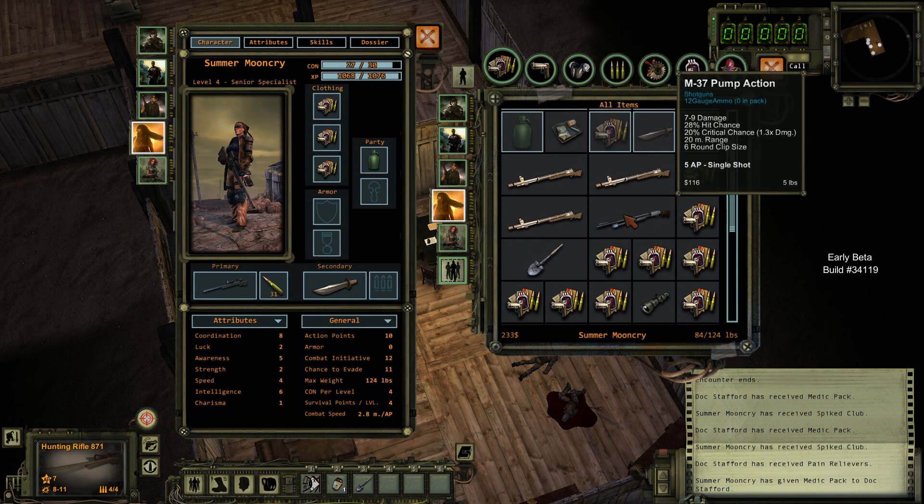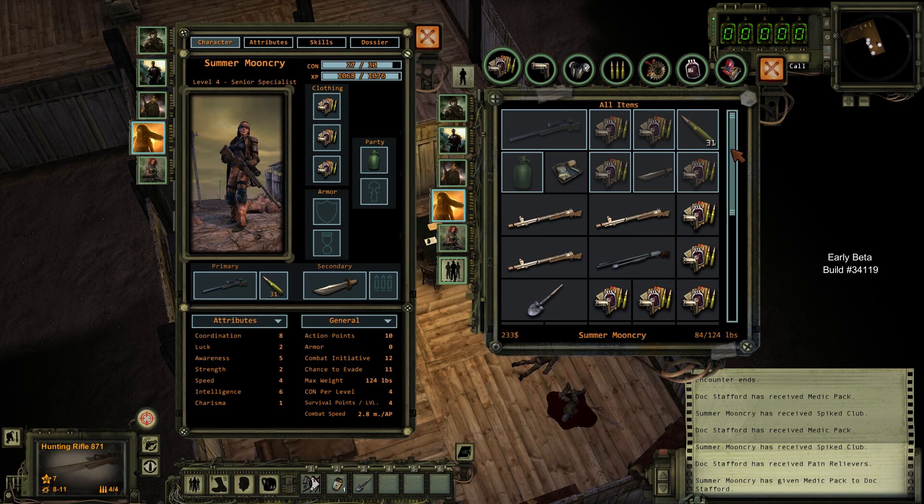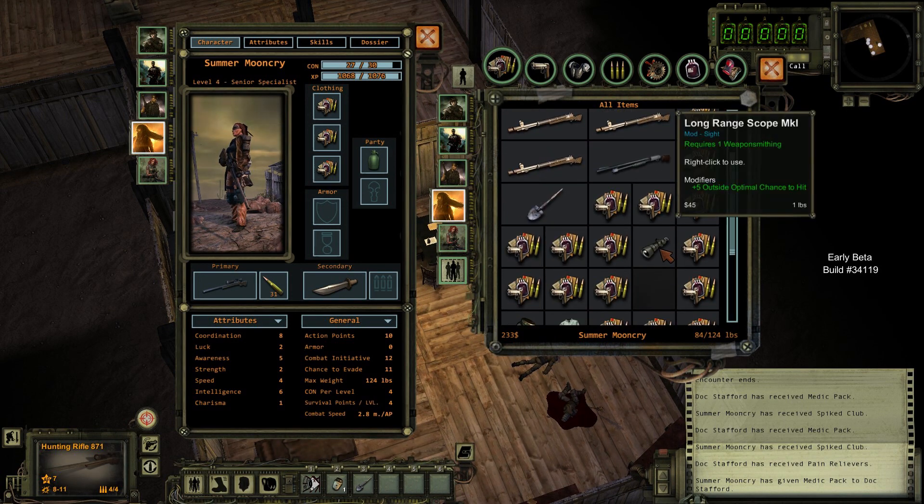I'm keeping some of these weapons only to sell them. The smaller weapons — knives and big blunt weapons — I'm breaking down. Whereas the weapons parts are only one pound each, as you can see. We do have another scope.